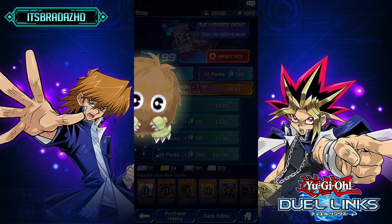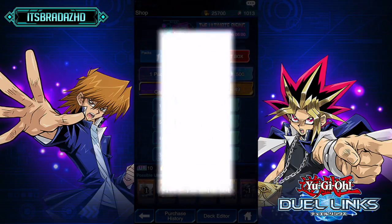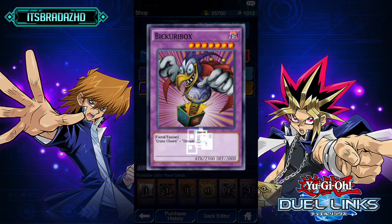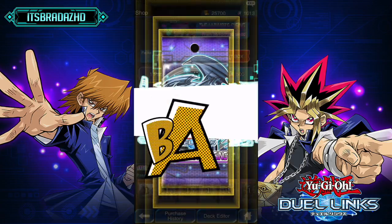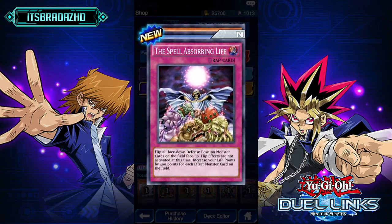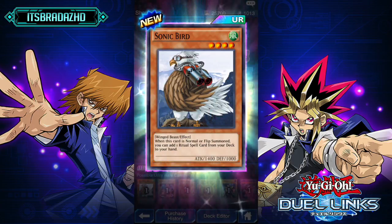As I said in my beta videos, it seems like this game really wants you to build themed decks. Nutrient Z, Bickery Box — we'd be pretty decent if we had Instafusion. I forgot I was using Joey, so that's kind of weird. Dispel Absorbing Life, Skull Guardian, and Sonic Bird — our first ultra rare.